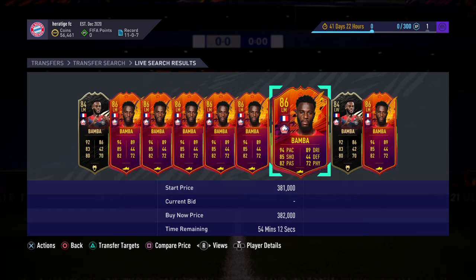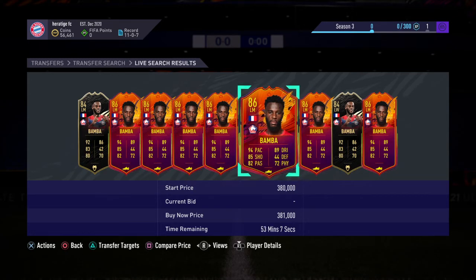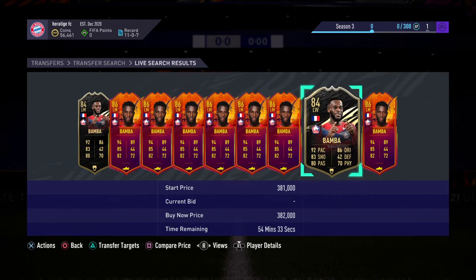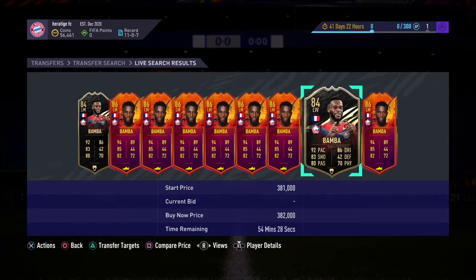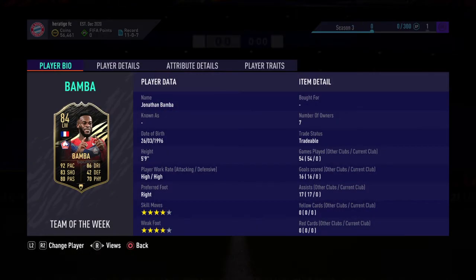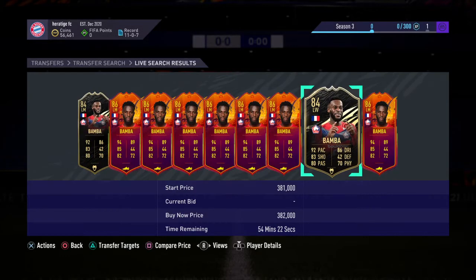Welcome back to another player review on the channel. Today we're going to take a look at the newly released Jonathan Bamber 86-rated left mid Headliners card. It's currently sitting around 380k on the market. His hidden form is 79k, but it's got a really high price range — the max price range is 800k, so that's the one if you're looking to transfer coins.